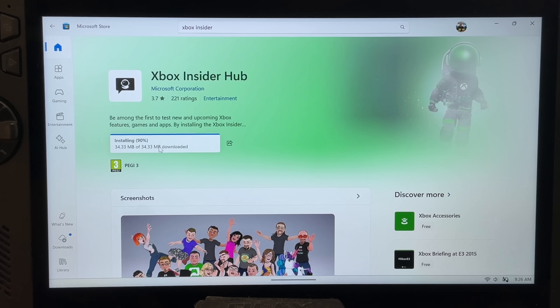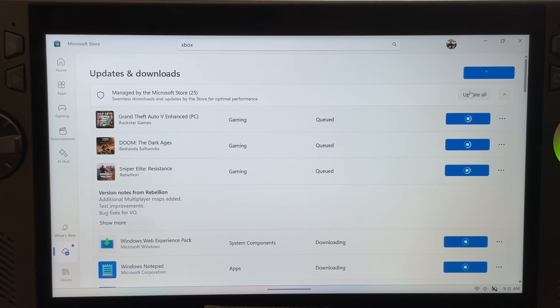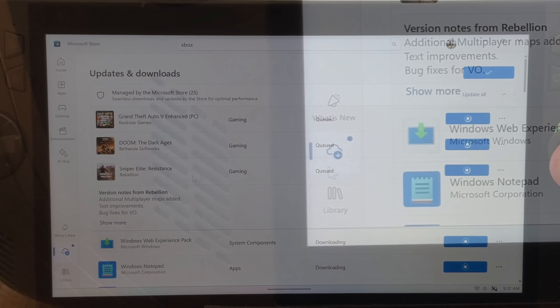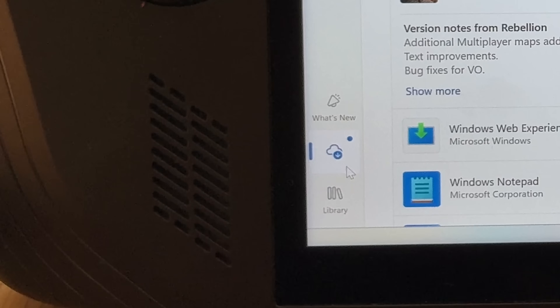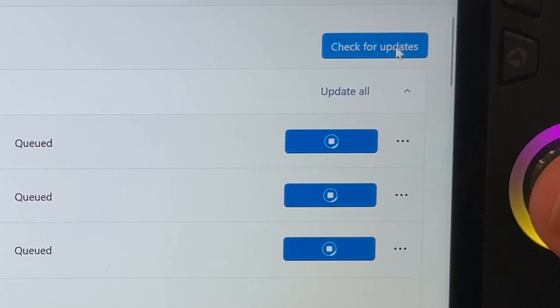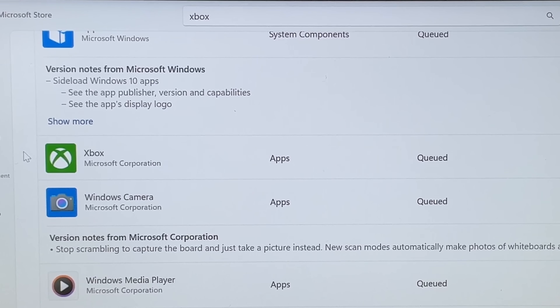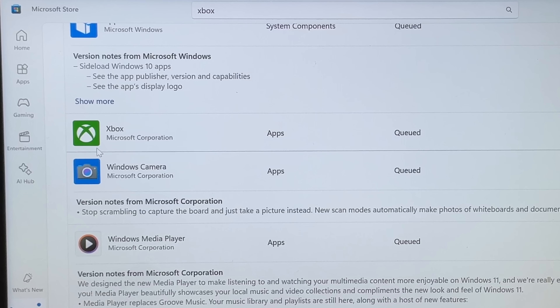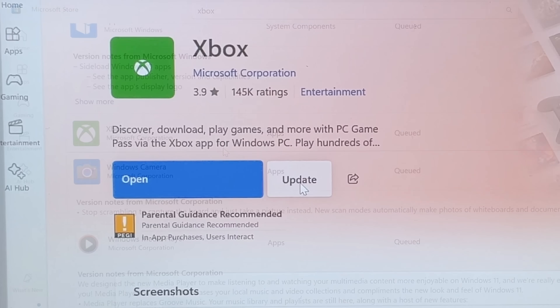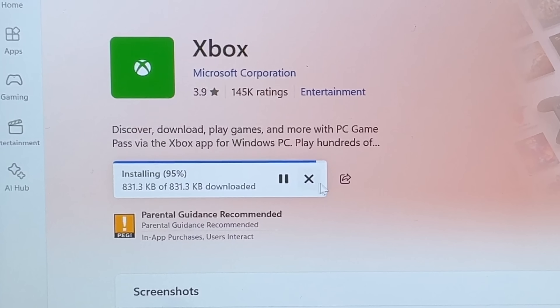Once this is installed, for step two, let's make sure our Xbox app is fully up to date. While we're in the Microsoft Store, head to the updates and downloads section by clicking the cloud icon right here. Click the big blue check for updates button on the top right. If we scroll down, we should see our Xbox app is queued to update, although yours may already be up to date. Click on the Xbox app and simply click update — this should take less than 30 seconds.